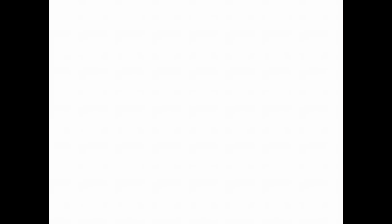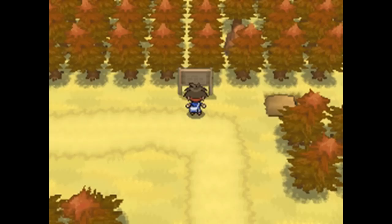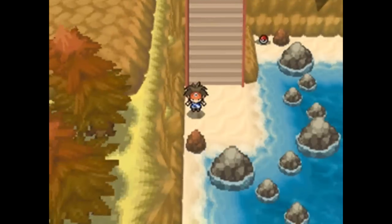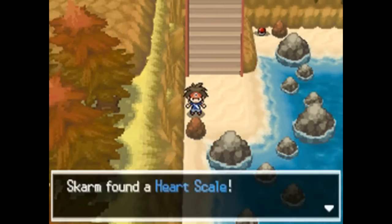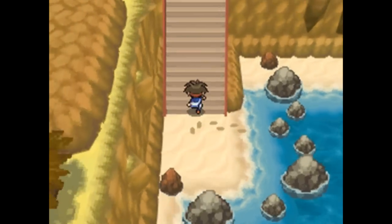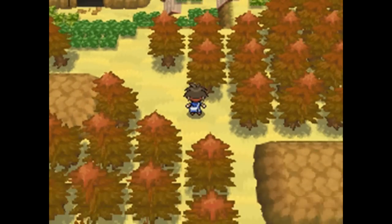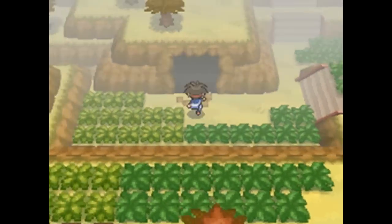If you have Strength, push the boulder to clear a shortcut to Route 13 and Lacunosa Town — this is also how you originally reached the Giant Chasm in Black and White. There's also a Heart Scale on a rock and a Hyper Potion nearby. That covers everything catchable outside on this side of the Giant Chasm.